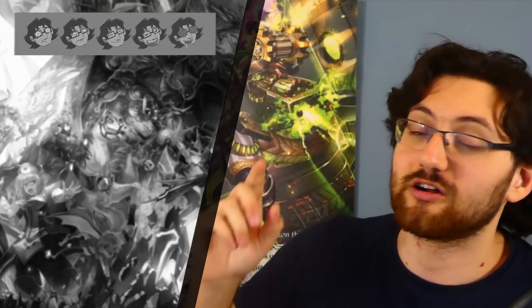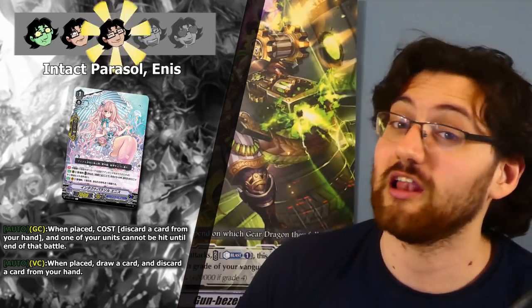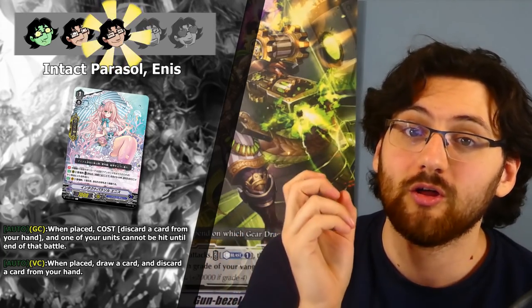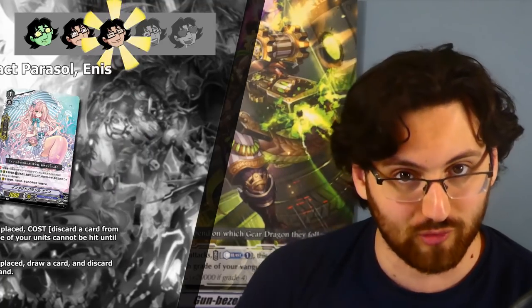The final generic support card everyone gets is the grade one Perfect Guard, Intact Parasol Ennis, which gets three stars. Just like the others, it opens up deck designing as you can now facilitate extra crits or other triggers beyond the generic 4-8-4 lineup.